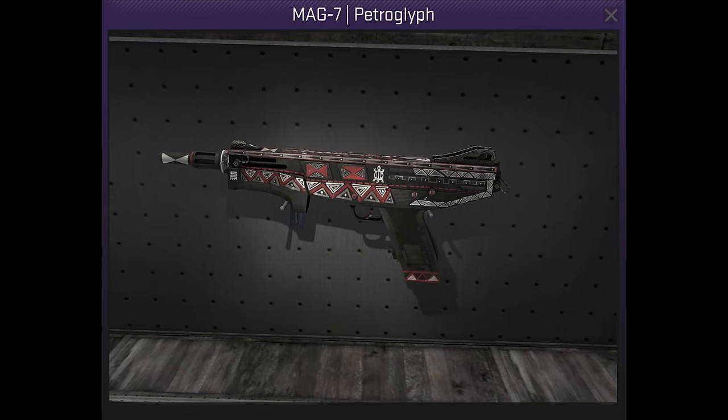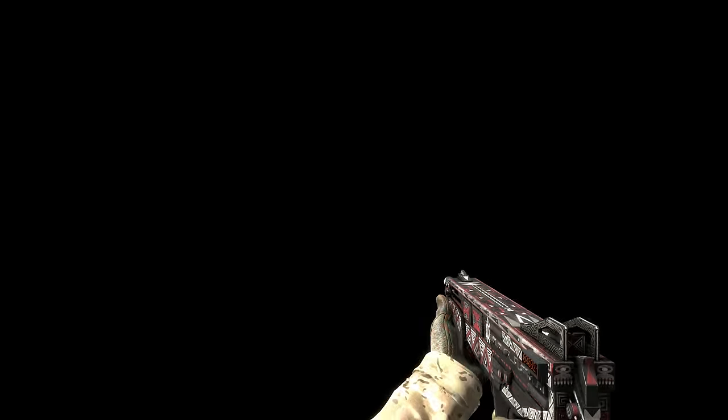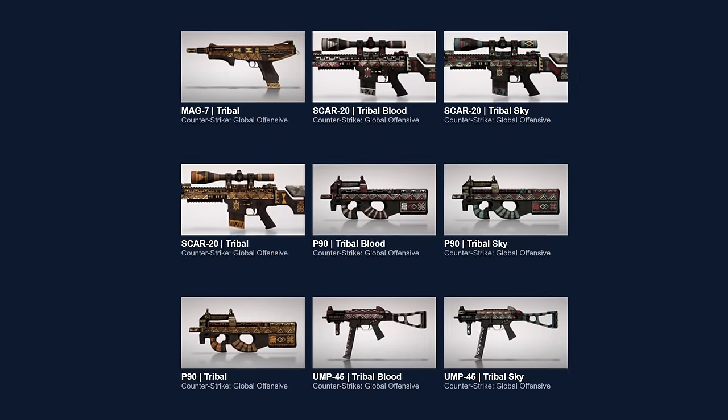The Mag7 Petroglyph is PTP's 6th accepted skin. He originally named it Tribal Blood and says it's to show your mercenary pals that you travel the world and have a very culturally diverse lifestyle. It's got 2 sister skins — an orange one named Tribal and a blue, red and yellow one called Tribal Sky, which he has also done for a variety of other weapons as well.